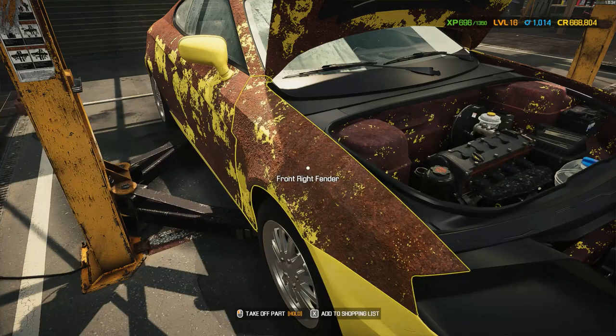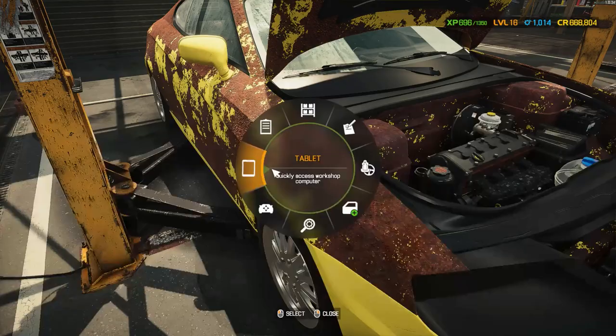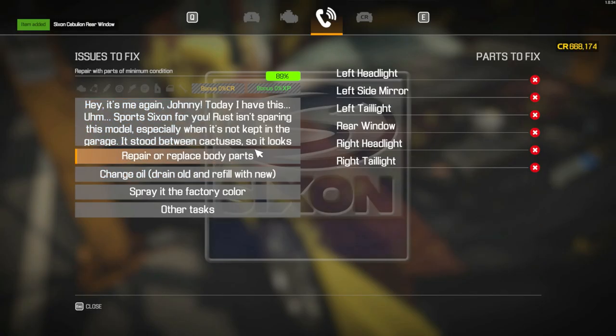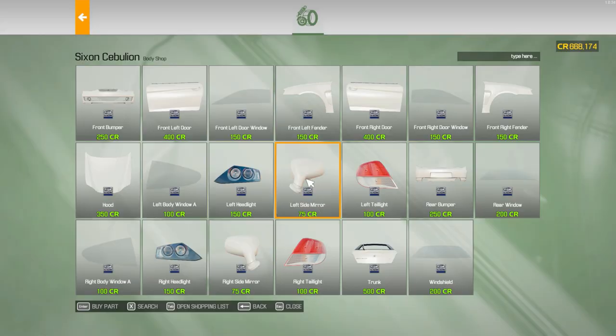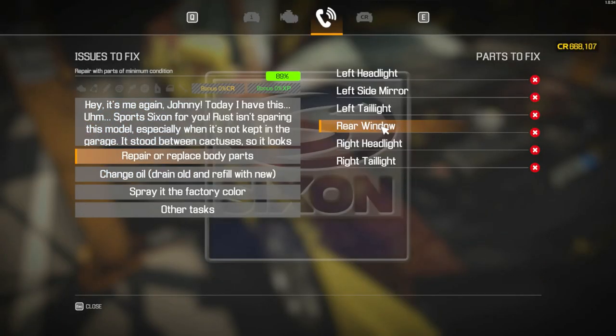And then the actual body parts that we need to replace — it's going to be the left and right headlight and taillight, the rear window, and the left side mirror. So left taillight and headlight, right taillight, left headlight, rear window, and left side mirror. We've got both taillights, both headlights, the mirror, and the rear window. I think we've got all of it.